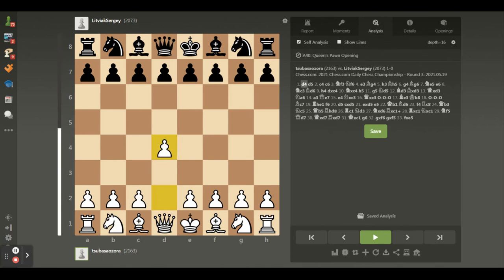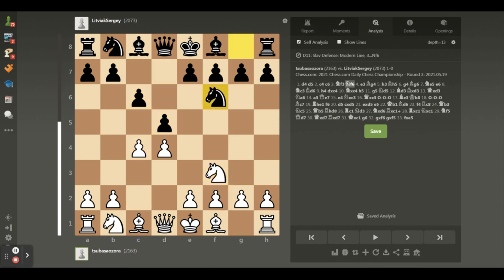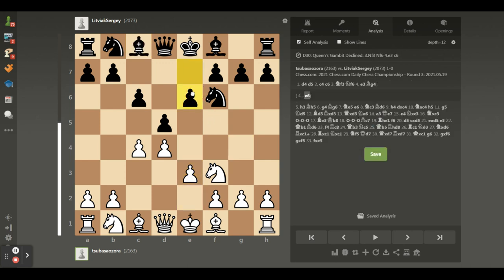I started with d4 as usual. My opponent played d5, c4, c6. I'm not going to spend too much time analyzing the opening because the second part of the game is definitely much more interesting. Moreover, daily chess is something like correspondence chess — you can use an opening book in traditional or digital version, generally accessible from the Chess.com application. So let's go through the opening quite quickly.